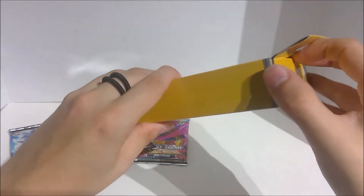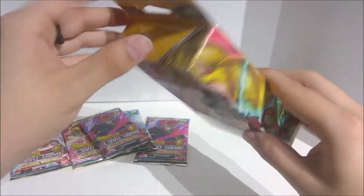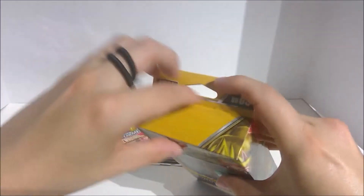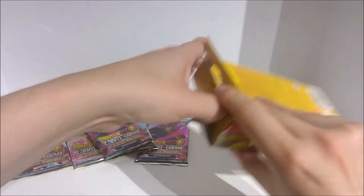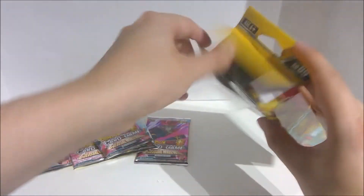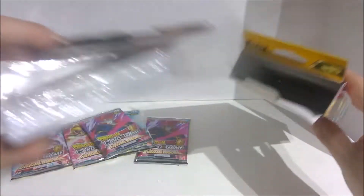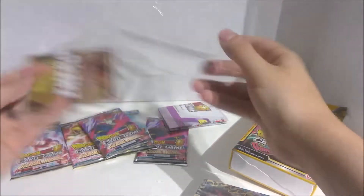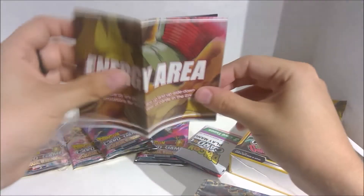Okay, let's get this open. What do we got in here? There's the deck, this is the play mat, and it looks like the rule sheet. Thankfully it's on separate things.